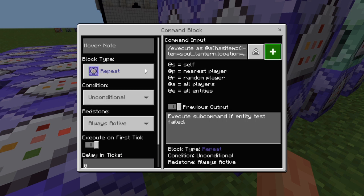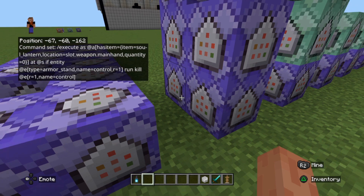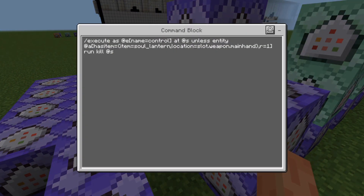These commands, essentially when you're not holding the soul lantern, are going to kill the 'control' armor stand. Trust me, this will all make sense in a moment.